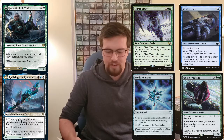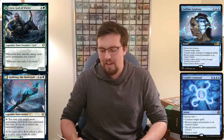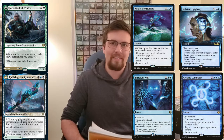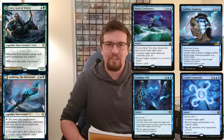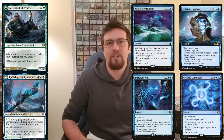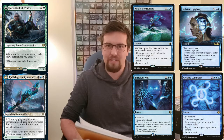Now I'm going to talk about some fun cards to throw in the deck. You can throw in stuff like Sublime Epiphany, Cryptic Command, Mystic Confluence, and Insidious Will — all seem very fun in the deck. You untap your lands, pass a turn, and you've got all this stuff you can do during your opponent's turn. Especially Sublime Epiphany — you can do so many things. If there's something you need to counter you can counter it, and you can also make a token and do this and do that. I love those cards and this is a good home for them.